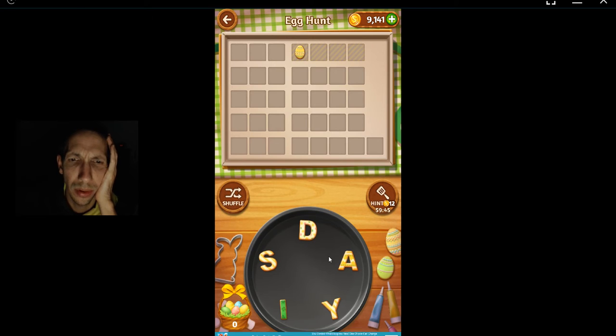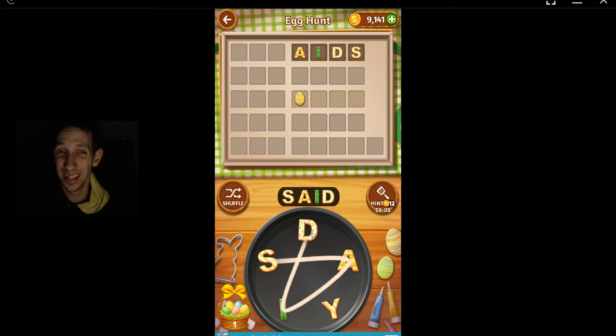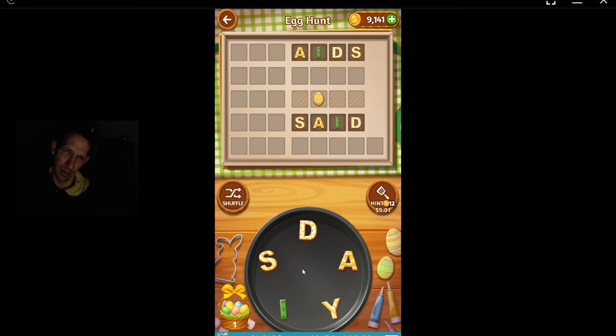So first four-letter word, probably going to start with an A — AIDS. Got it, okay. Second four-letter word, probably sort of... D, AIDS, is D. Maybe start with an S — S, Z. Dang it, missed it. I'm sort of whipping it. Dias — man.